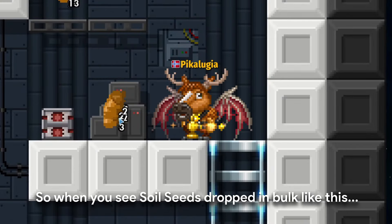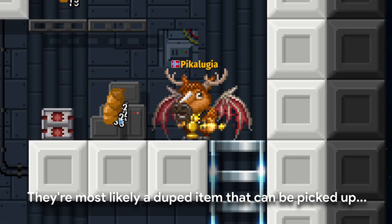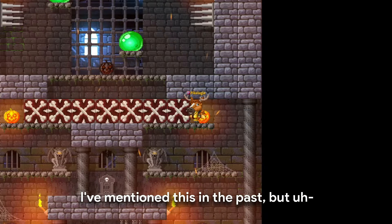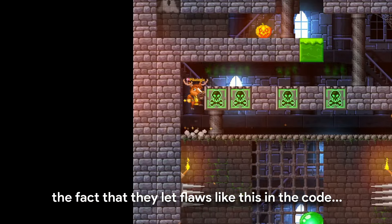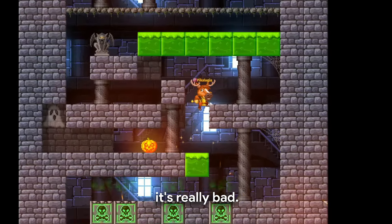So when you see soil seeds dropped in bulk like this, they're most likely a duped item that can be picked up an infinite amount of times. The actual item will appear in your inventory when you re-enter a world. This proves that the backend of Pixel Worlds was not really that good — the fact that they let flaws like this in the code that were supposed to hold everything together, it's really bad.